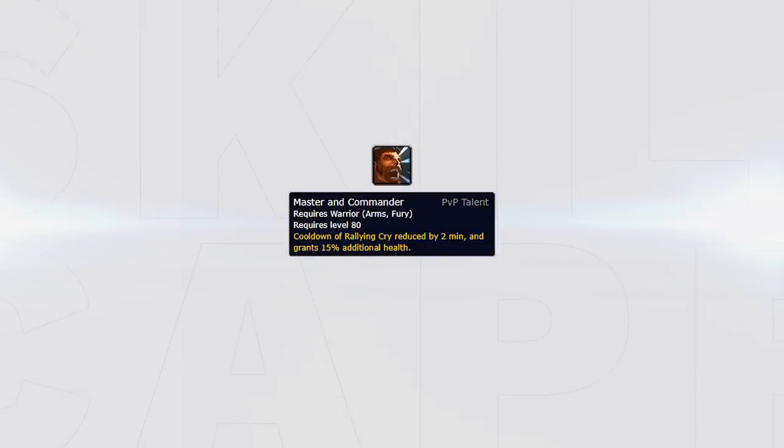Another awesome honor talent that we can use now is Master and Commander. This could be excellent if you know that the enemy RMP relies on killing the Arms Warrior, which in turn makes Jewel useless, so trading Master and Commander for it can be ideal in that situation.